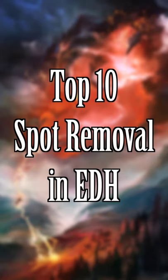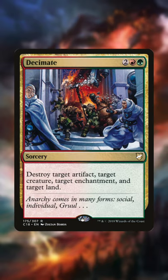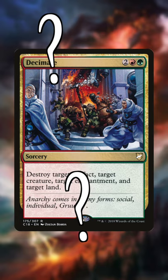The top 10 spot removal cards in EDH. At number 10, it's Decimate. It's a great card, but it's a sorcery — and who plays those? Be an instant or f**k off.